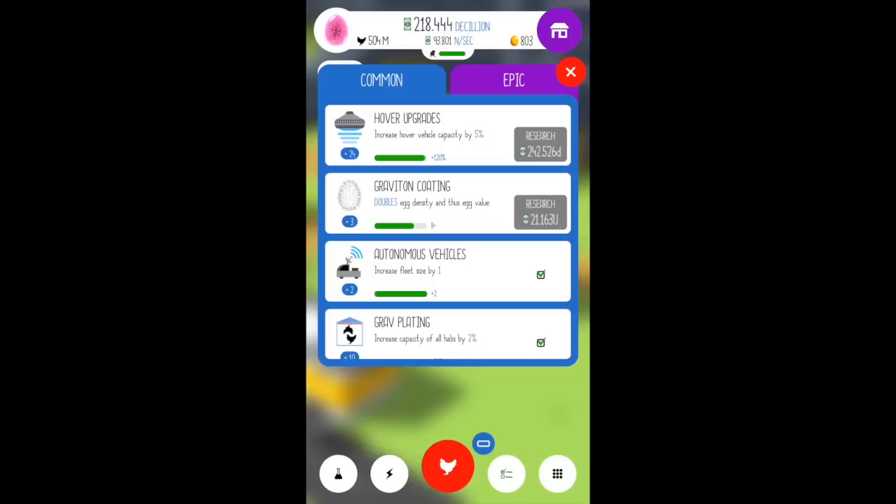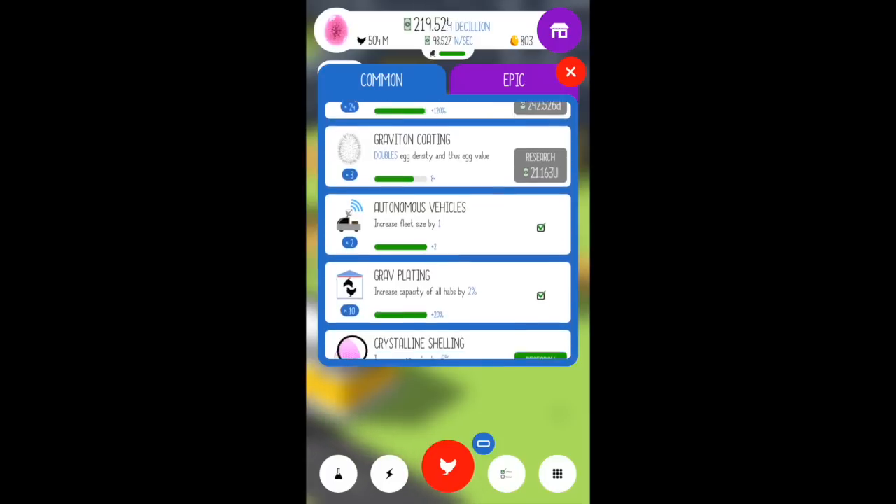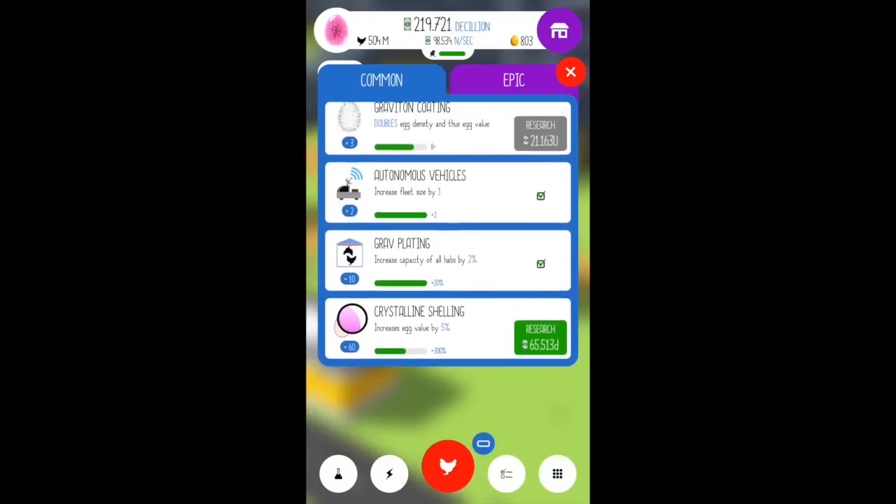Right now we are almost maxed out. That 21U number is forever away — it's definitely one of those end-game goals where they want you to prestige a lot to be able to get up to that. So I'm not anywhere close to that. Then we've got this crystalline shelling, which gives our eggs an increased value of 5%. I've been trying to upgrade this as we go.